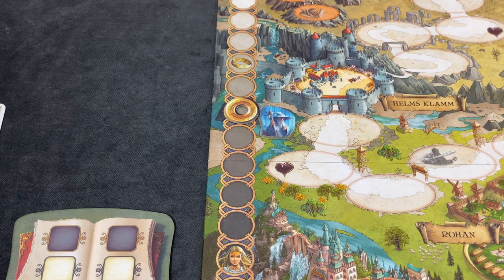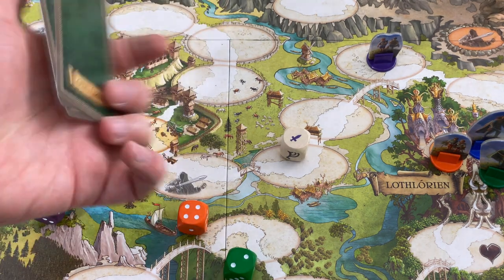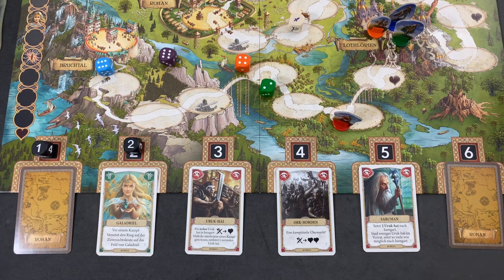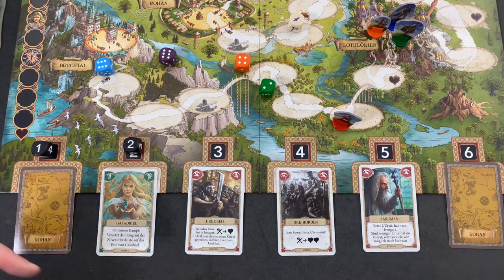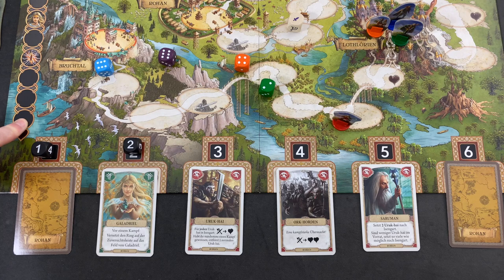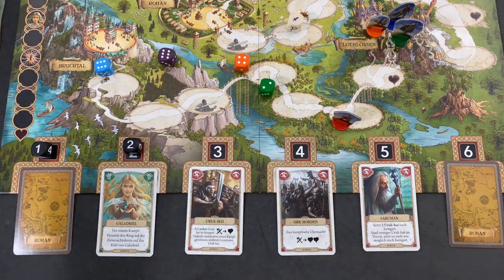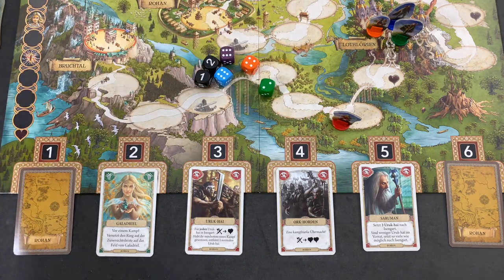Now we are preparing for the next journey — the next destination is Rohan. All remaining Lothlorien cards are removed from the game. Here are the new cards. Again we have two hidden cards, one card removed from the game without looking at it. We have Galadriel — amazing — she allows us to bring the ring track up to a certain space, which is very powerful. We also have some Uruk-hai, some Orc Marauders — an Orc Raiding Party — and Saruman. Two cards we don't know yet.